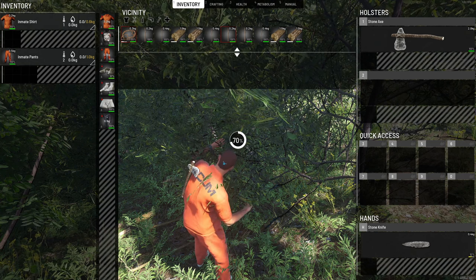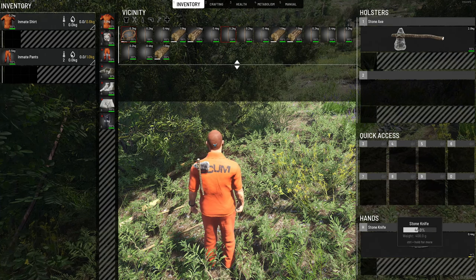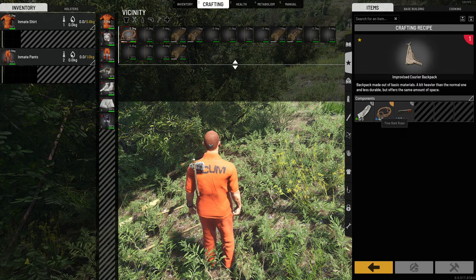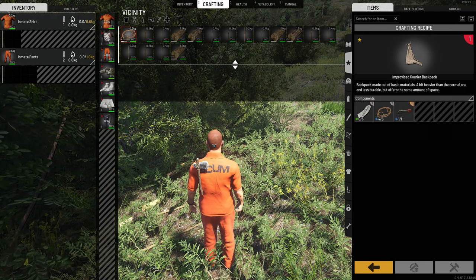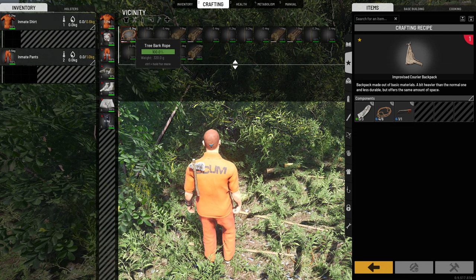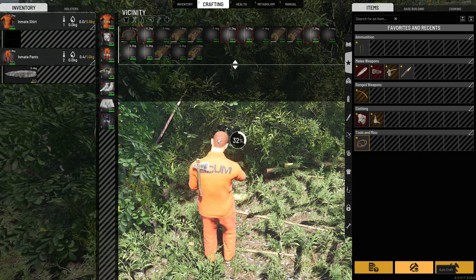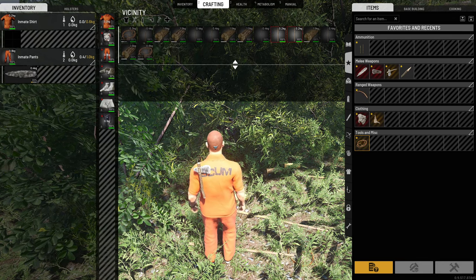Now we're going to make a bag — an improvised courier backpack. Cut down some more sticks first. If you click on the bag in the crafting menu and go to the Details tab, it tells you exactly what you need: three rags, six out of six rope, and a cutting tool — which we already have. Our rope currently says four out of ten, so we need more. Let's go back to the menu and craft some more rope. I really love this survival game — you have everything at hand to build and craft things on the fly.